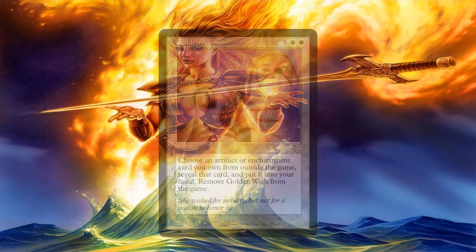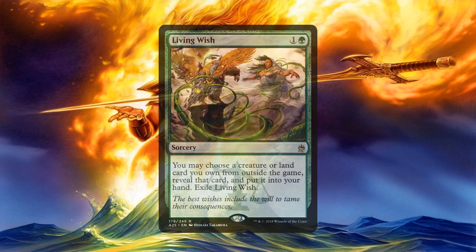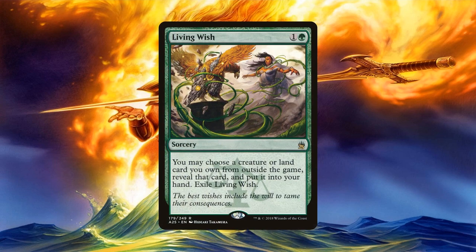Golden Wish is a little better, and thus why it costs so much more. Even though it's restricted in what you can wish for, you can wish for either an artifact or an enchantment — twice as many possible card types as the previous two. Living Wish is similar in that it can be used to wish for a creature or a land. However, it costs way less. I've seen this primarily used to wish for off-colored creatures, but also to get an off-colored land in a pinch when someone was behind on lands. So it's a great wish as well.